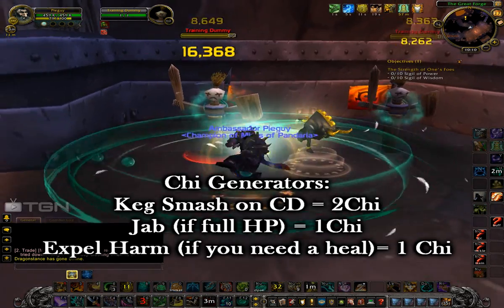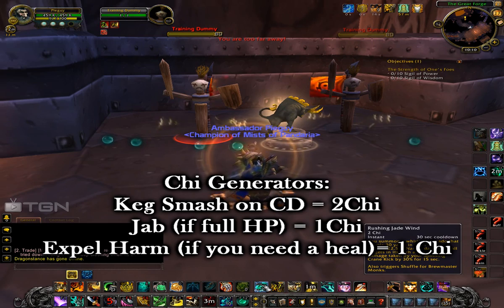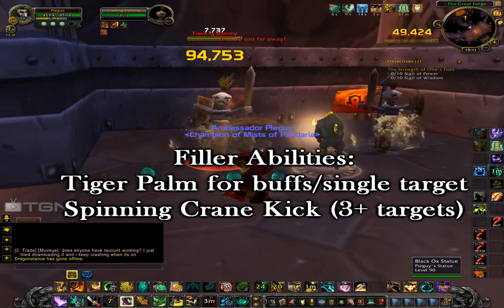Let's do a little recap. Chi-generating abilities: Keg Smash — use it on cooldown, it generates 2 chi, hits really hard, and it's a cleave. Jab — if you're at full HP, Jab does more damage than Expel Harm. Both of them generate 1 chi.